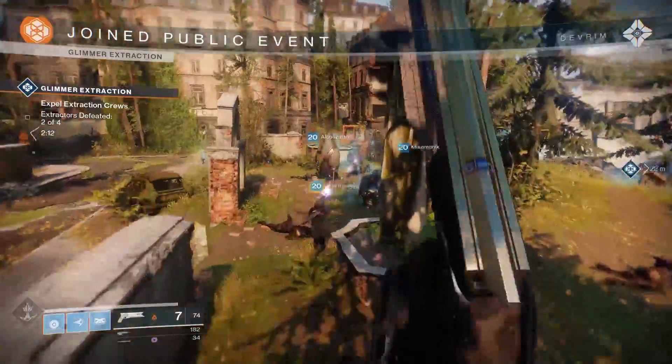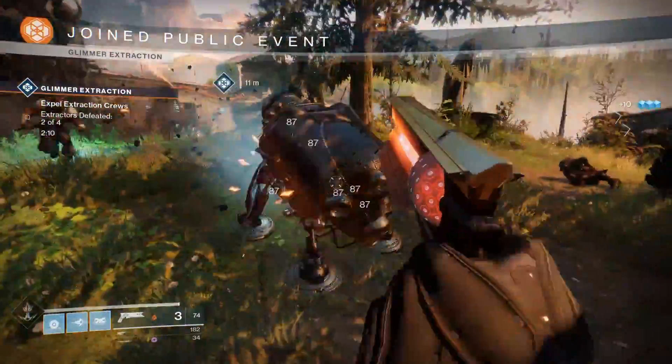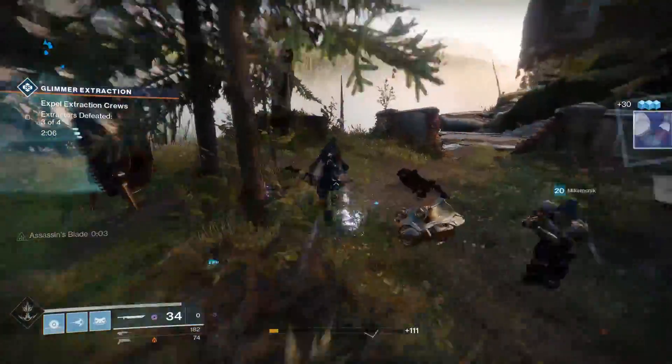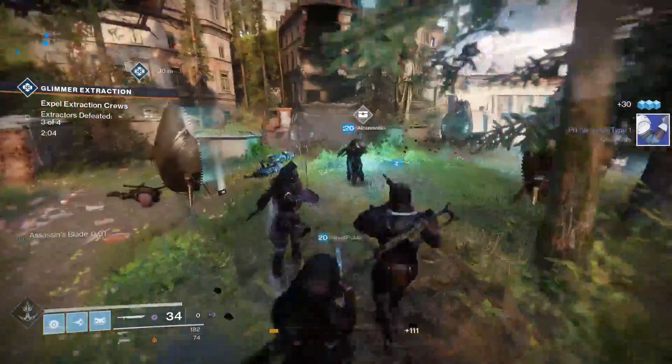Turning FOV down from 105 to 95 also gives a boost to fps, but test this out to see if the narrower viewing angle is a worthy trade-off for you. Every other graphics option is pretty much icing on the cake.